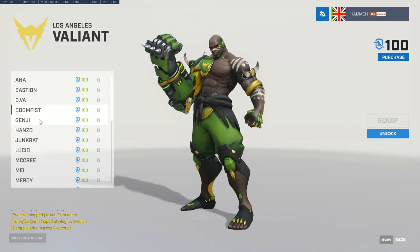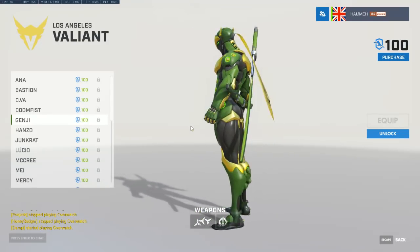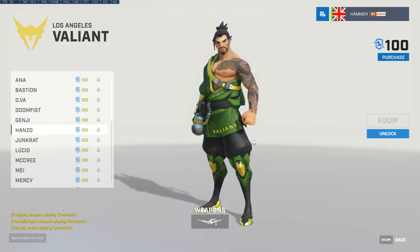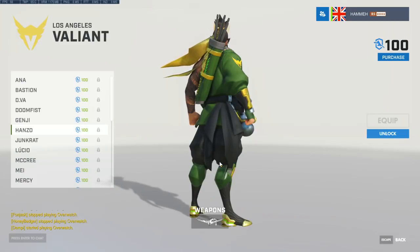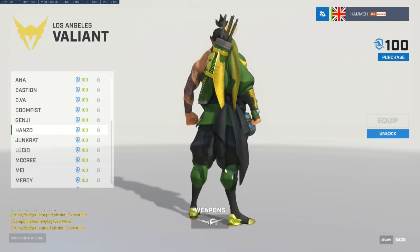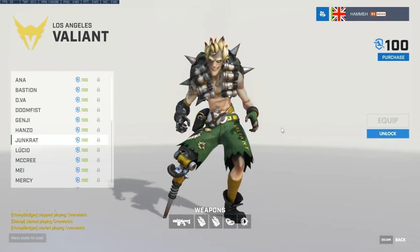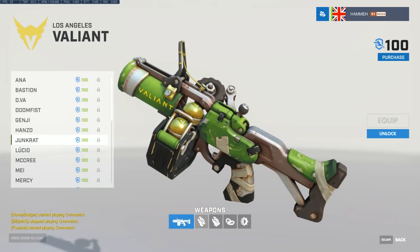Players to watch: have a look at Unkoe, who comes from the all-French lineup called Rogue that was very strong in Europe and globally before being disbanded ahead of OWL. Also look at KariV — I love watching him on Ana, using the full kit with precision sleep darts, healing, and grenade denies. For DPS, look at Agilities — a Canadian player whose Genji play lit up highlight reels, particularly at the Overwatch World Cup where he may have won Esports Player of the Year at the Esports Awards.